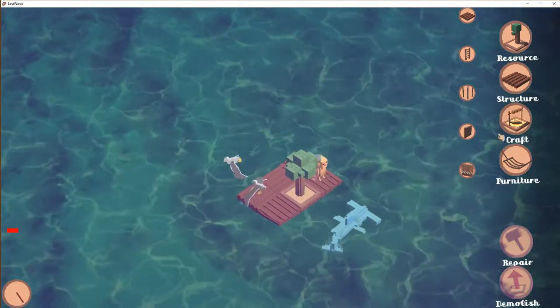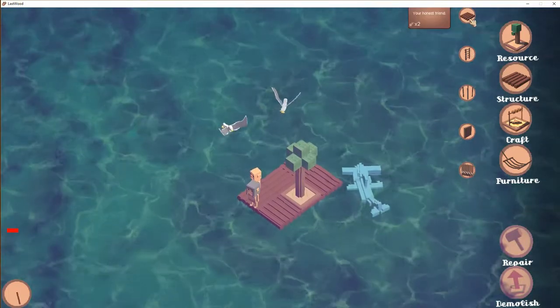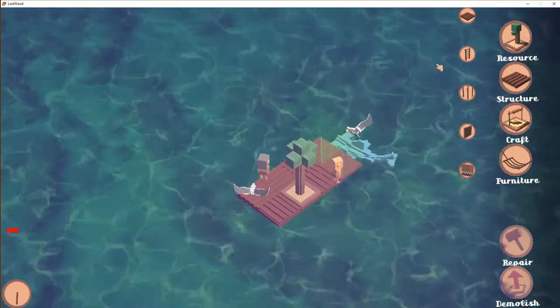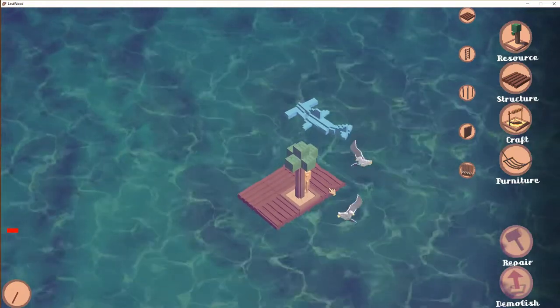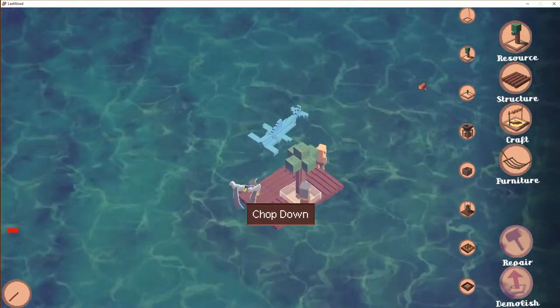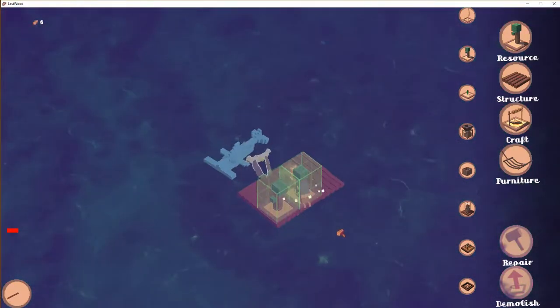Let's build up some more stuff. We're already out of wood again, so let's cancel those orders. We're going to chop down the tree again, and this time we're going to place two trees back instead of one.